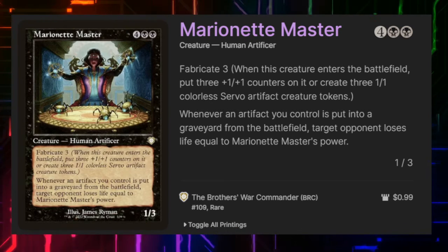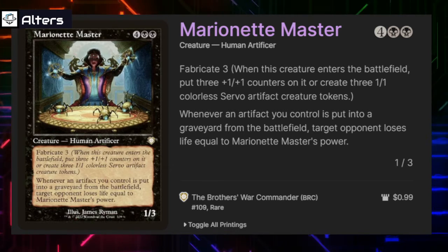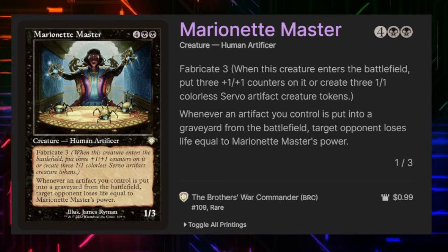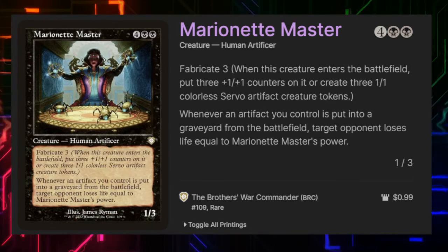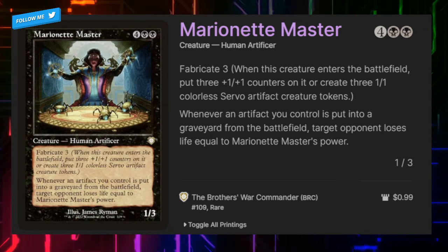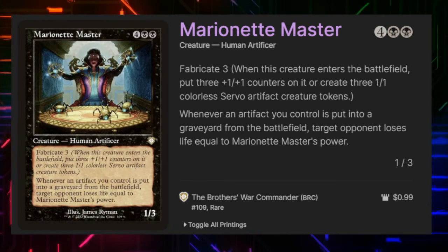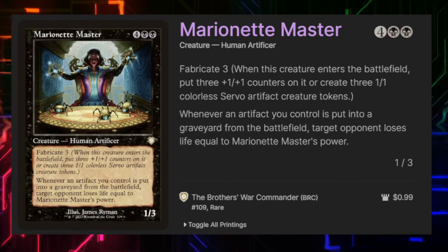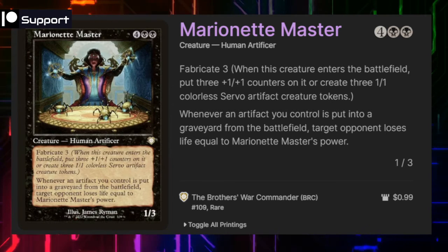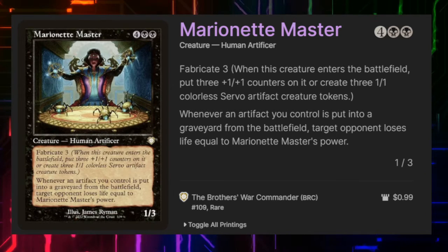Marionette Master for four and two black is a 1/3 human artificer with Fabricate 3 — when it enters the battlefield we get the choice of either making three Servos or putting three +1/+1 counters on it. I almost always take the three +1/+1 counters, but in a tight spot blockers are great. Whenever an artifact we control is put into a graveyard from the battlefield, target opponent of our choice loses life equal to its power. With three +1/+1 counters on this, that's four damage every time we sacrifice an artifact.